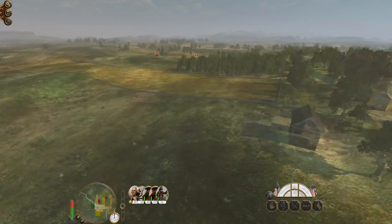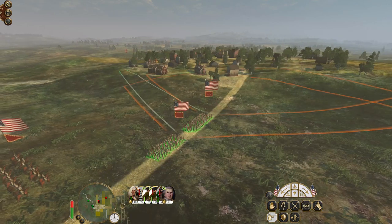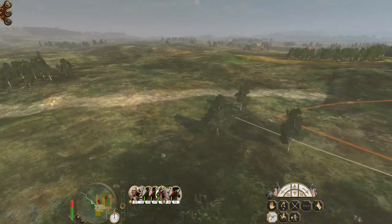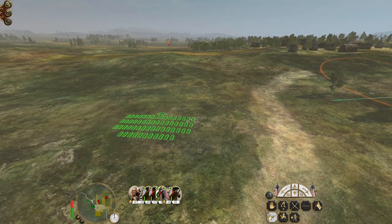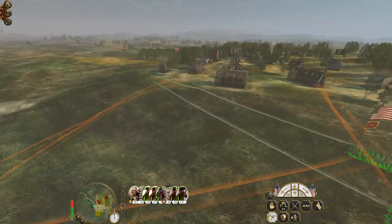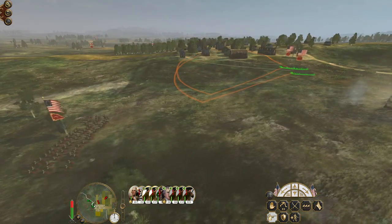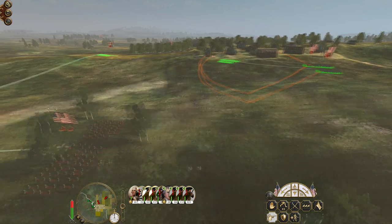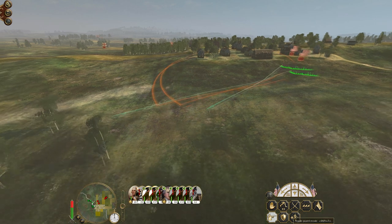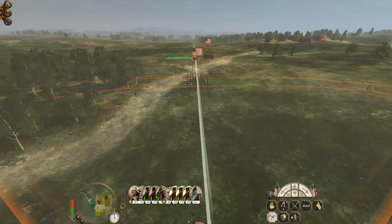The British have actually made it easier by deploying outside of town. We're going to move quickly and hopefully they'll try to meet us out in the open rather than retreating into town. That was one thing I thought about when setting up — maybe I should have deployed out here to lure the British into the open where we could use our advantage in cavalry.